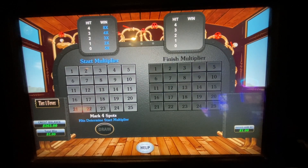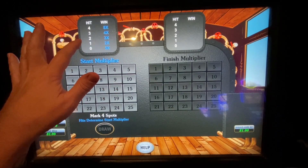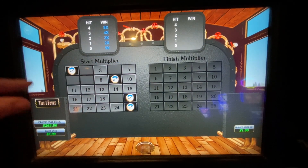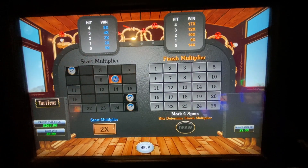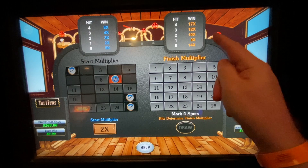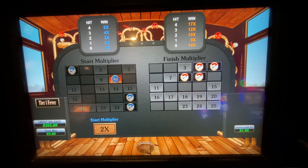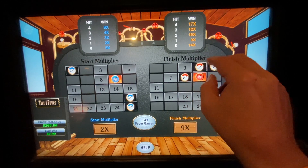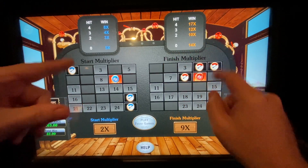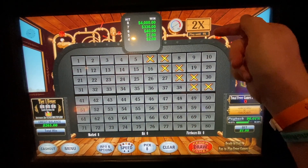So what we do here — if you didn't see the previous one — we select four of these and this is the starting multiplier. Basically what you want is one hit to get the 2x. I'm thinking that's the best place you want to hit. You want the lowest one here and the highest one here. So we want the 17x, and it's the number that you selected that gets hit out of there. We only hit one so it's 9x — so we have from 2x to 9x.